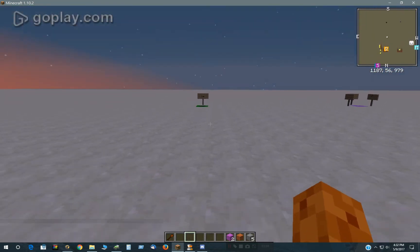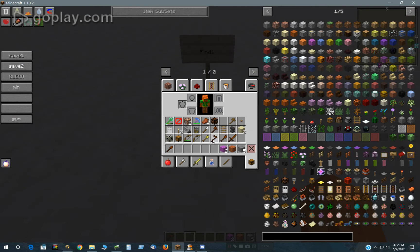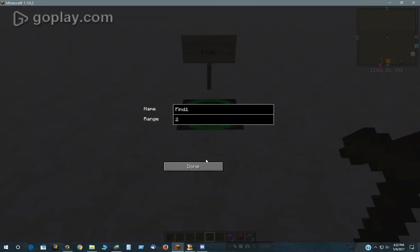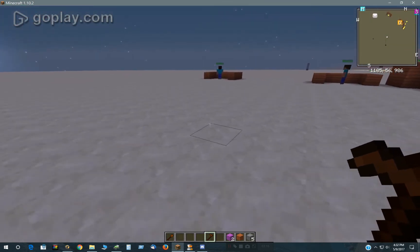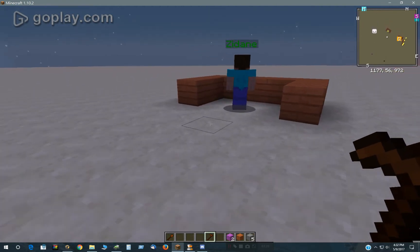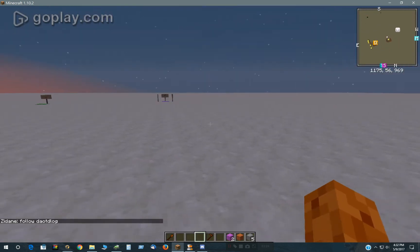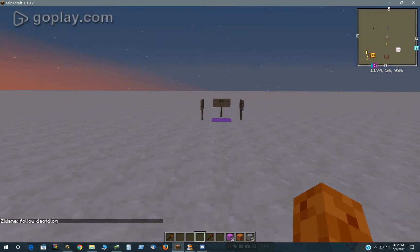This location block is set on a distance of two. And that's how that works. Now you can do it without a location block — it's just that I like the ease of using one. This guy basically searches for where I'm standing constantly.